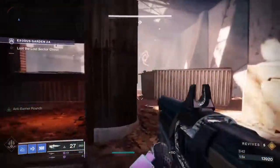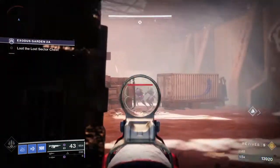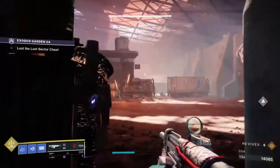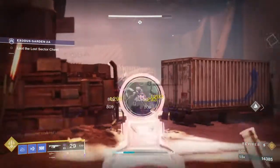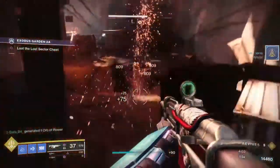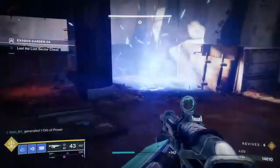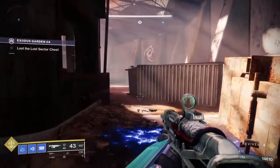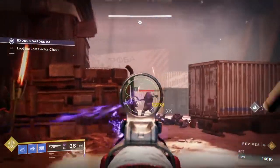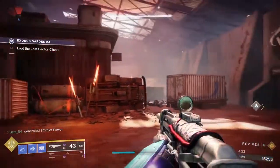More grenades flying in — make sure I don't get hit by those. There's another double grenade action. There's some materials. Keep coming out. More double grenades flying in. I know there's a dude on one of these ledges — a yellow bar. I just saw a power orb drop, so that's gonna be beneficial.